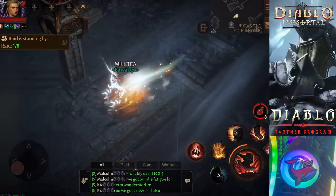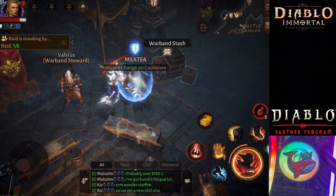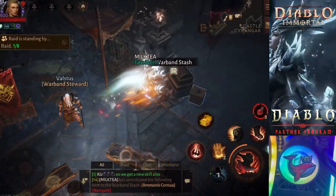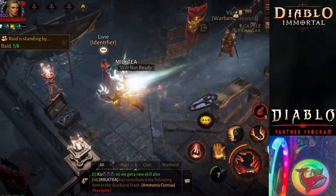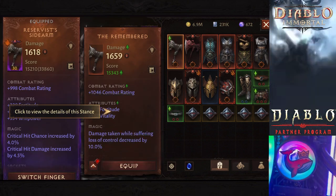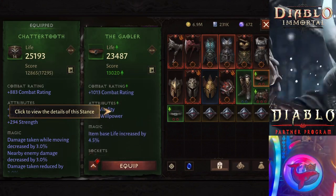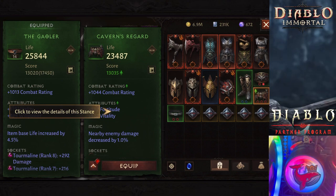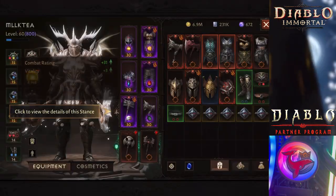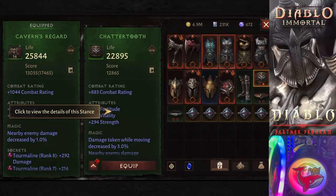There are also new Stances. You have an Offensive and Defensive Stance and you can actually activate it. You just touch the Offensive or Defensive button and it has a 30-second cooldown. You click on it and you will get a Super Buff as Offensive, and then you get a Super Buff for Defensive whenever you swap. Right now I'm just going through looking for the highest combat rating, simply because I'm going to push the Challenge Rifts.